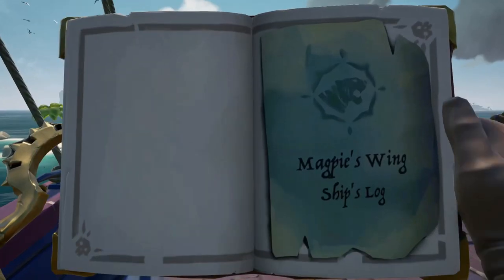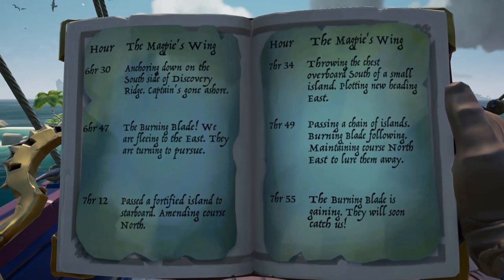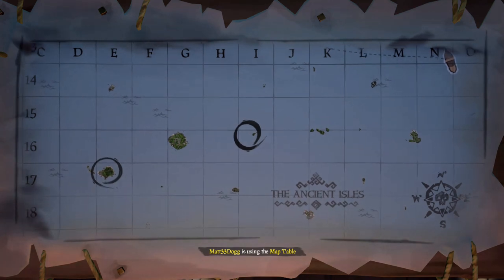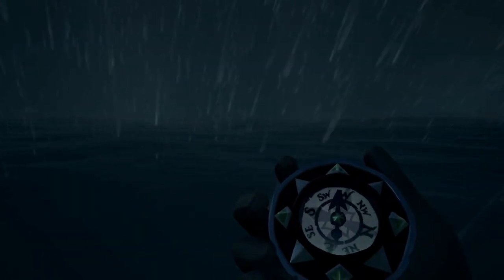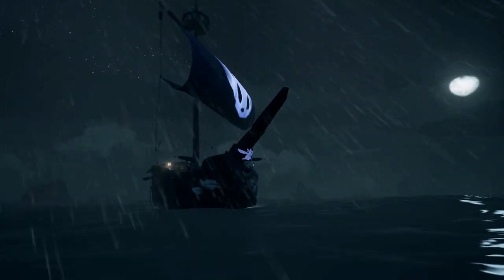In the second part of the sunken ship you're going to find a journal, which will add more pages — the Magpie's Wing ship's log — to the journal you already have. If you want to avoid spoilers, feel free to not read what's on screen. This is going to give you directions on where to head next. It's going to take you to Chicken Isle, which I'm showing on the map right there. On the south side of Chicken Isle, swim under the water and there's going to be a treasure chest — you can see a bright and shiny thing down there.